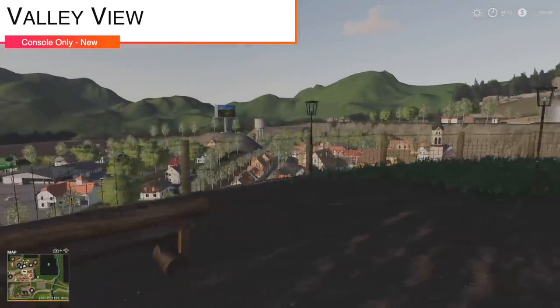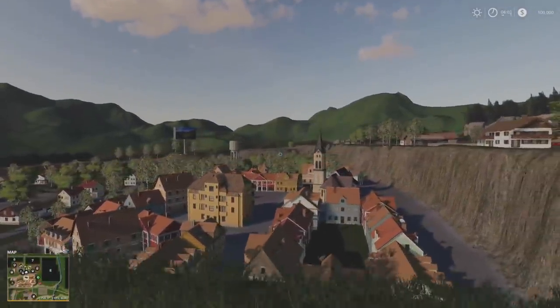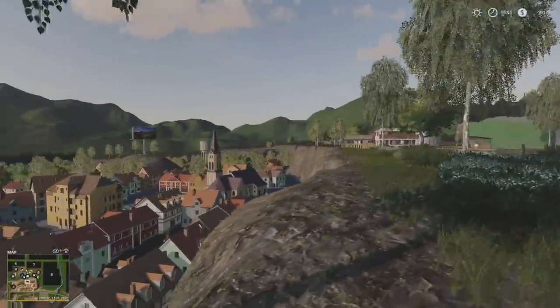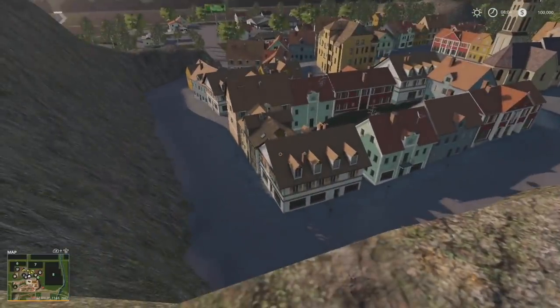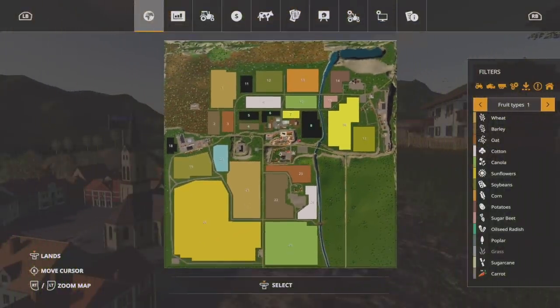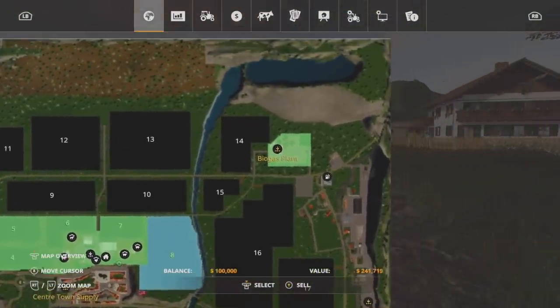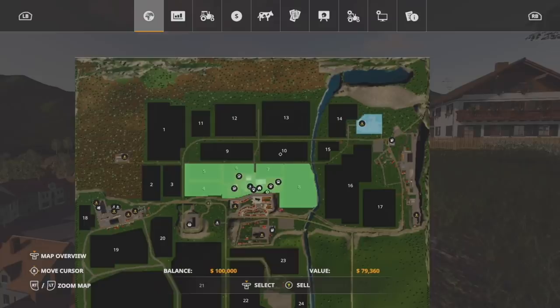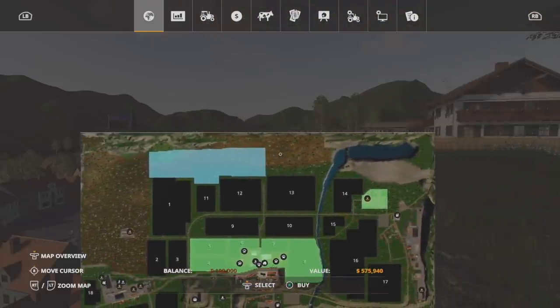Your one new mod for console players today is Valley View Farm. This is showing as a new mod for all platforms, however it is not for PC — I downloaded it for PC and it doesn't open. Valley View Farm is not a PC map. Looking at the PDA: you get quite a few plots and the biogas plant is already owned, which may be a big game changer. The remaining fields cost about 2.1 million total.